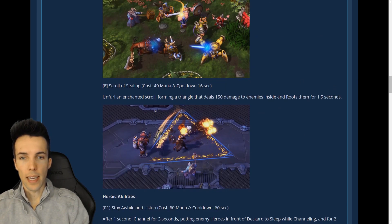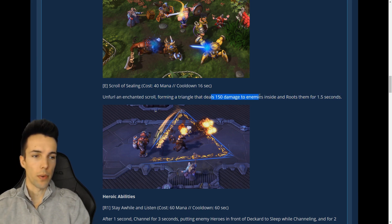Scroll Sealing: 16-second cooldown, again only 40 mana. Unfurl an enchanted scroll — it does a one-and-a-half-second root and 150 damage. That's quite a lot for a support hero.